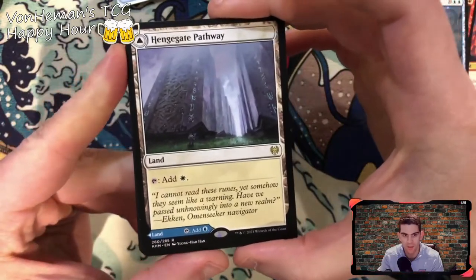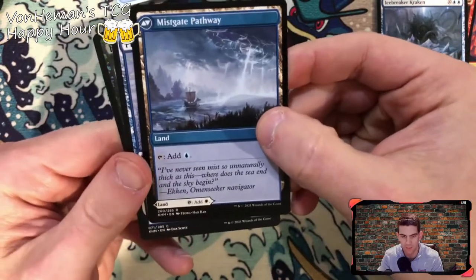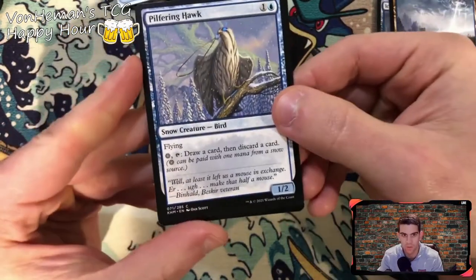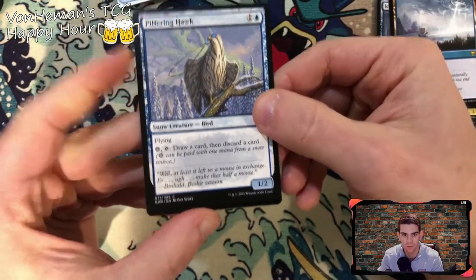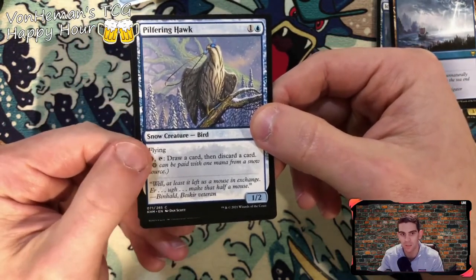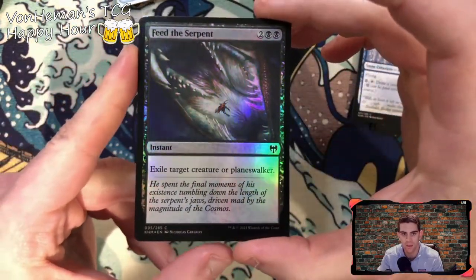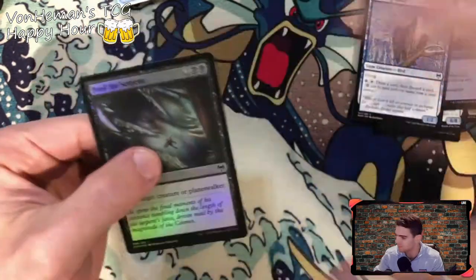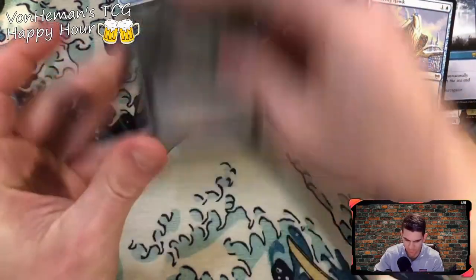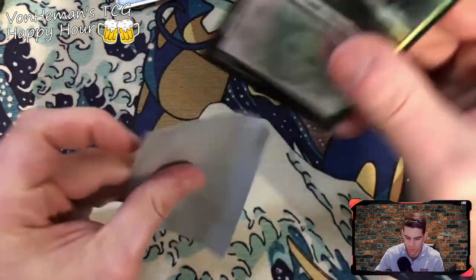Changegate Pathway — get a little white, a little blue. Stillwater Hawk — draw a card, discard a card, kind of like cycling with the snow ability. Feed the Serpent — two black, exile target creature or planeswalker. Holographic Swamp — why not, it's holographic, keep the cards pretty.